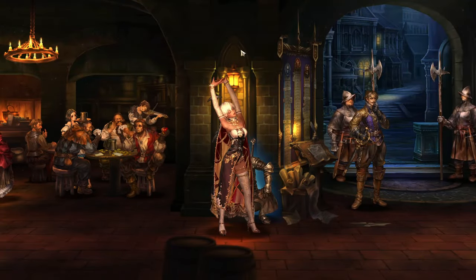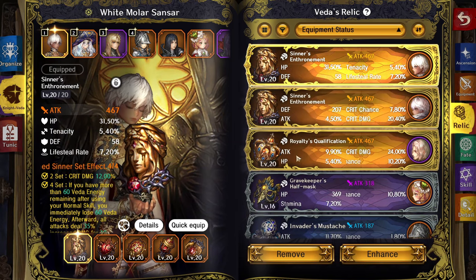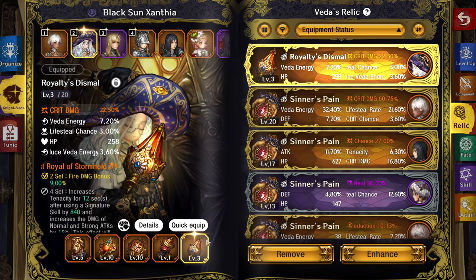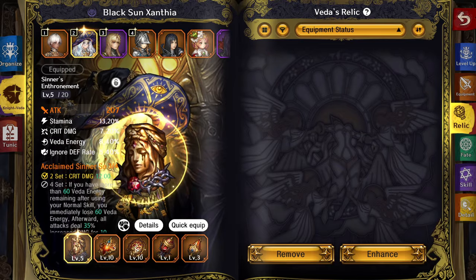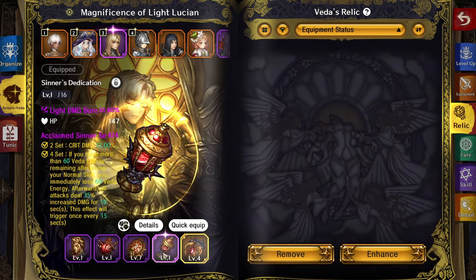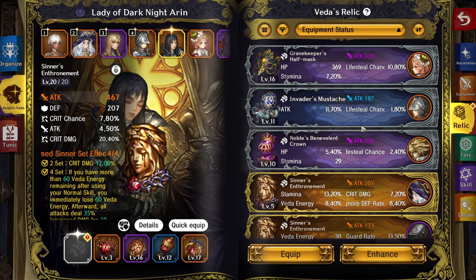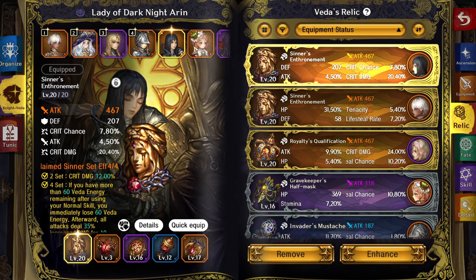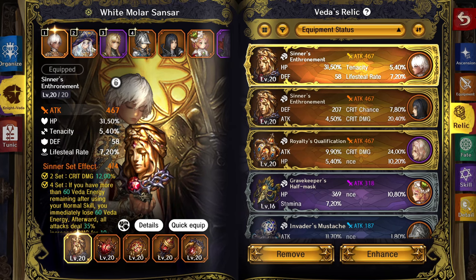People have been asking to see my gear. The only character that's actually properly geared is my Sansar — HP, crit damage, HP, light, crit damage. Everyone else is kind of half-assed. They might have legendary sets or fragmented legendary sets, but the majority are not upgraded. My Lucien doesn't even have legendaries, and my Saiyah has blues that aren't even upgraded.